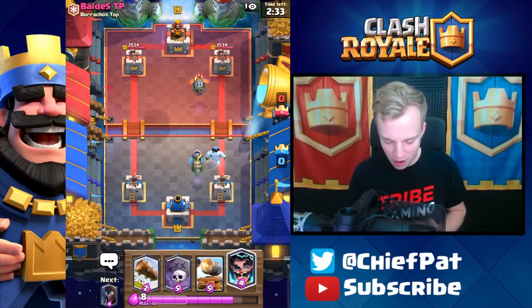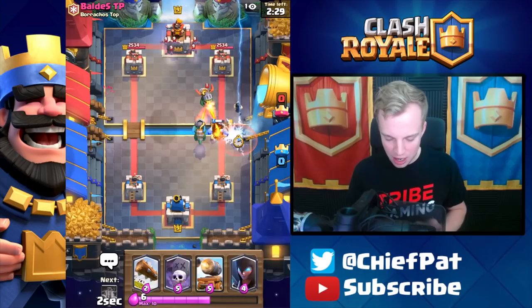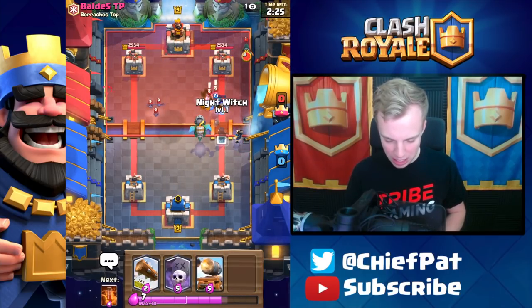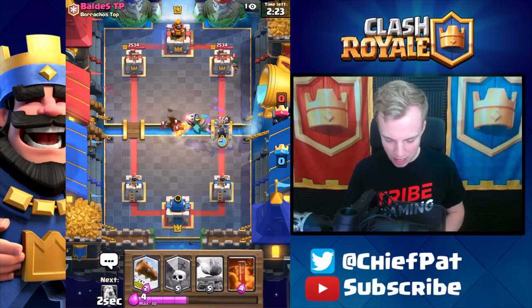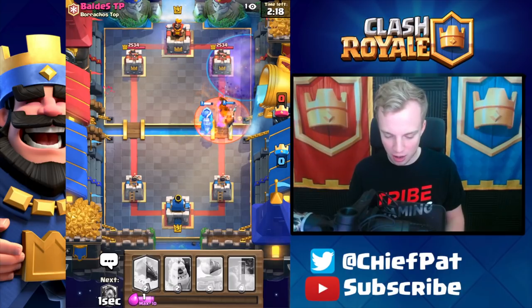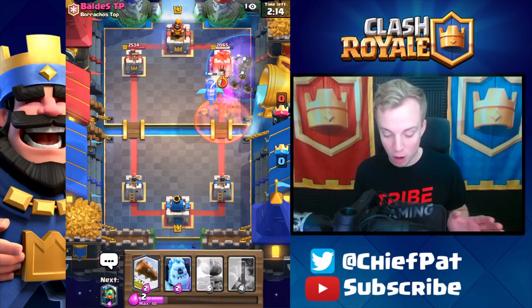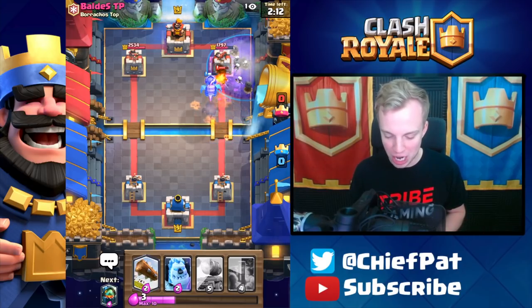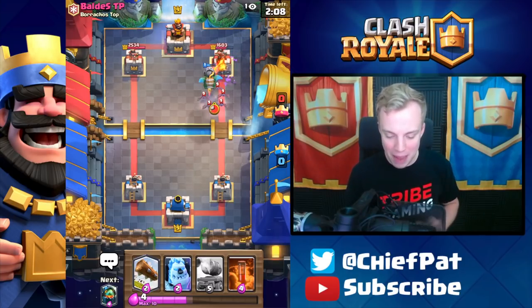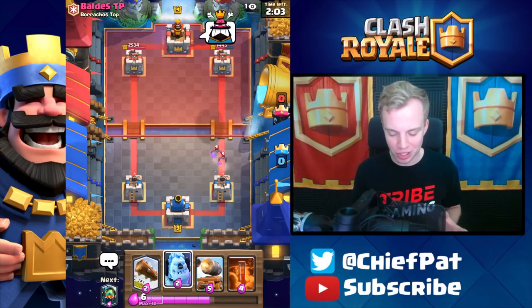Looks like this starting hand is going to be pretty decent. We can wait for his Inferno Dragon to lock on, get our E-Wiz going down momentarily afterwards. There goes his Inferno Dragon — I'm going to go ahead and zap that down right there. As this all goes in, the Inferno Dragon goes in, and let's get this Graveyard down. His Poison Spell just went down, because now this giant group of Skeletons, as the Inferno Dragon burns that down, is going to start doing massive damage to the Tower. Tower's going to go down to 1443 — a pretty solid start to the game.